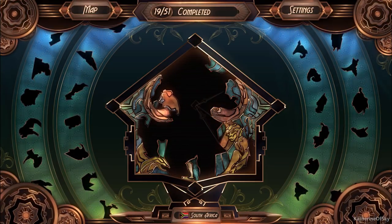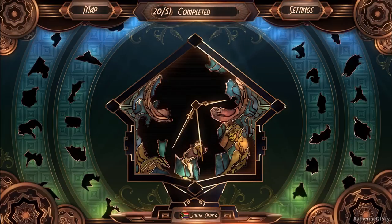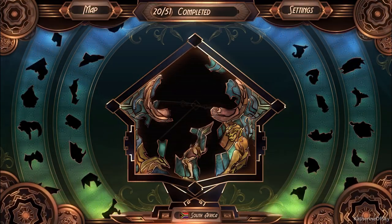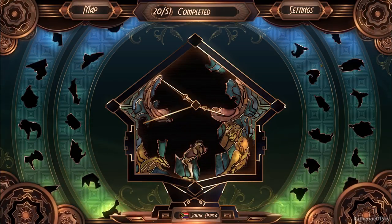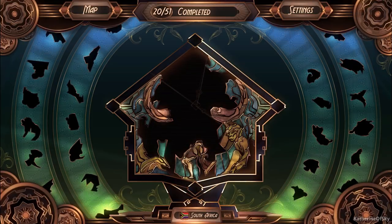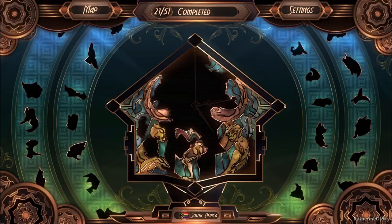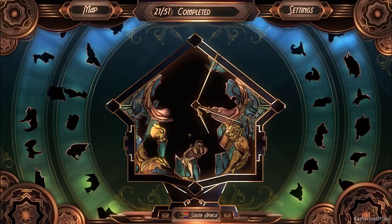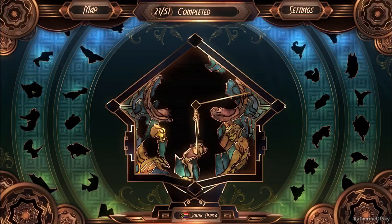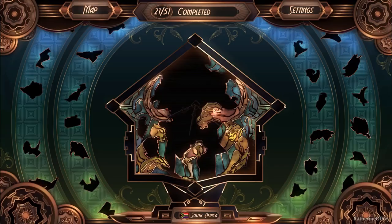Now we're getting somewhere. This is quite good. Oh wait, this is a very interesting shape — I have no idea what it is about, but we will figure it out. No idea where that one goes. There's a curly thingamajiggy here. Okay, this one goes there. Looks like a warrior person here, maybe — a central kind of figure.